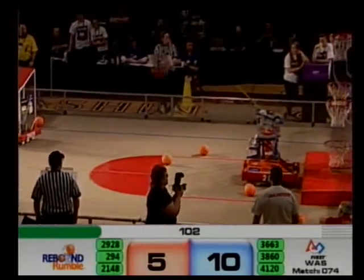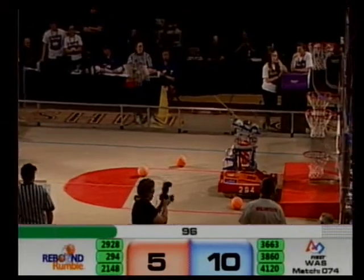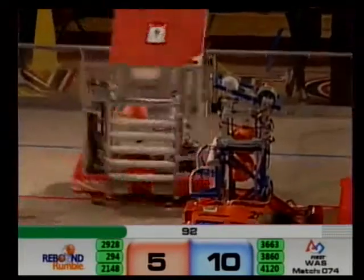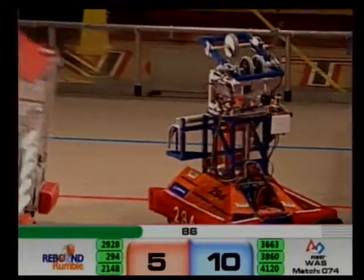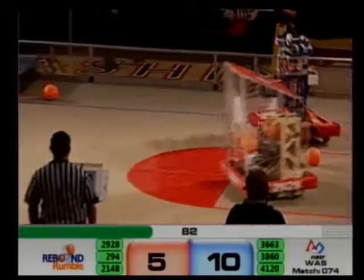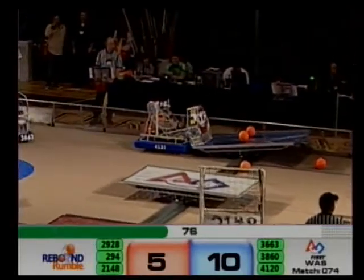Viking Robotics 29-28 scooping up basketballs here in the Co-Op Edition Bridge. 294 Beach City is posted up on the side, up in the Red scoring zone. Beach City having a hard time taking those shots — it's going to be up to 29-28, Viking Robotics. They prime the catapult and take a shot — good for Red.